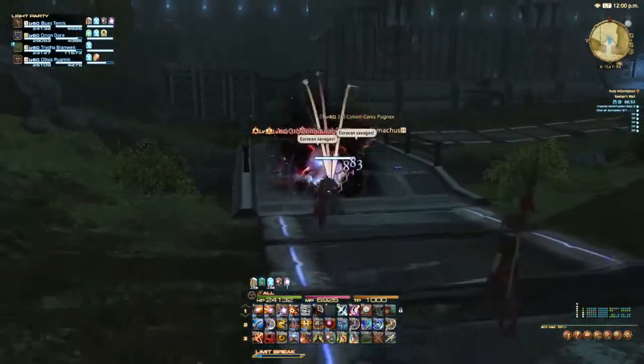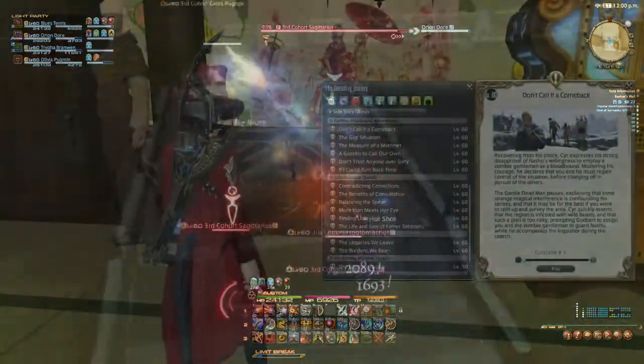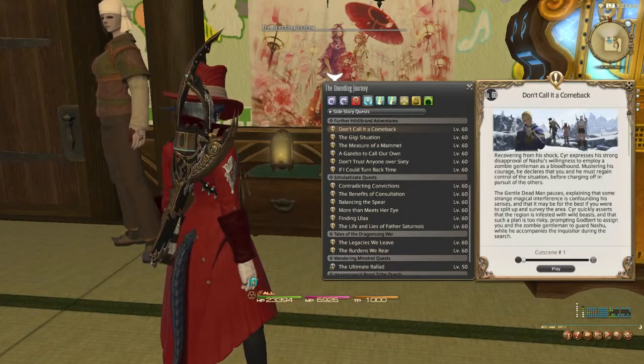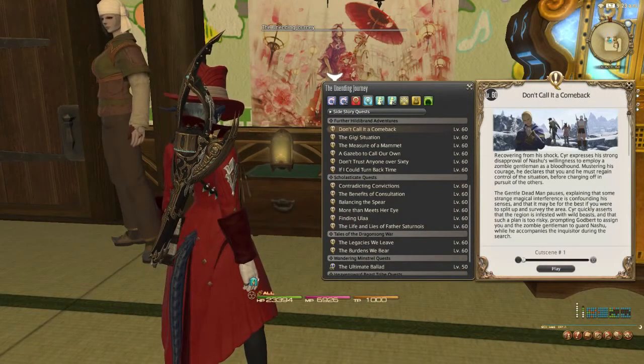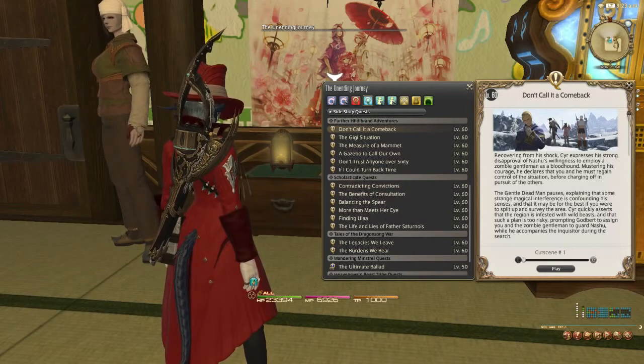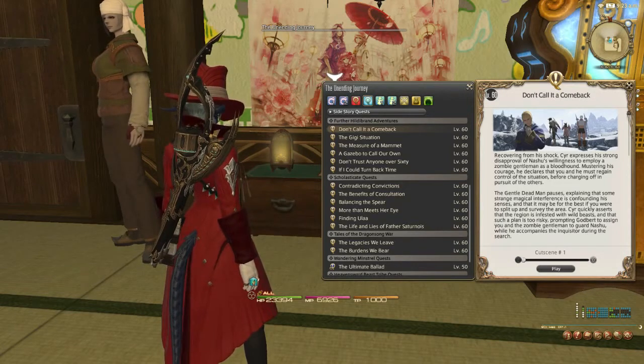If you still have main scenario quests left to finish, then that should be your priority. If a main scenario quest is a prerequisite for one of these side stories, I'm not even going to mention it. There has been a ton of new content and features added to Final Fantasy XIV since the initial release of Heavensward. Not all of it is story rich, and I'd like to use this video to point you in the direction of the more narratively focused side quests.